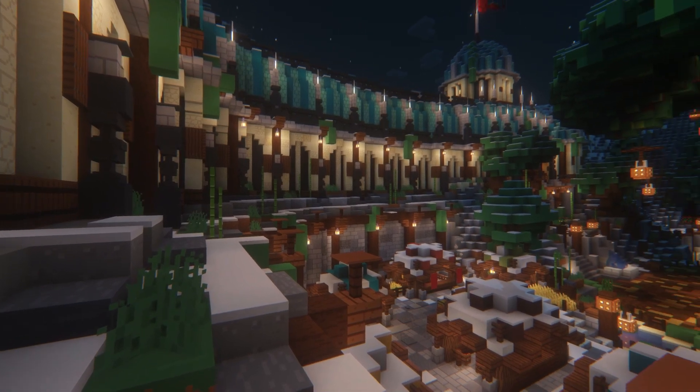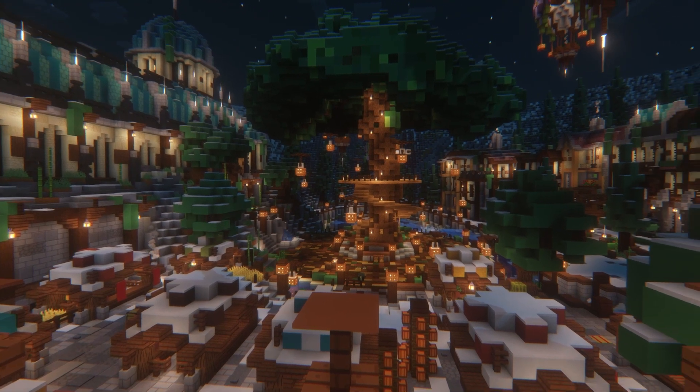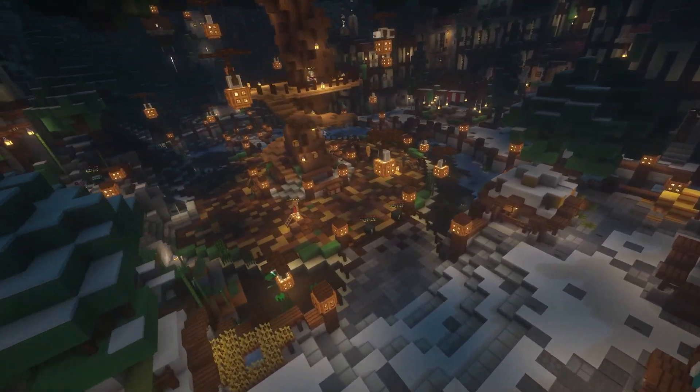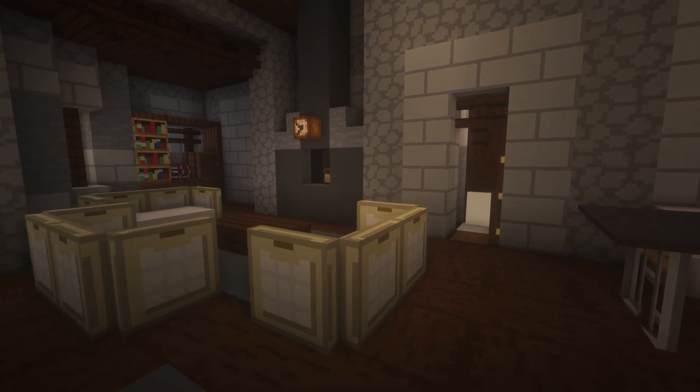When you first join the preset Lobby, there will be quite a few gameplay additions that can be found throughout the area. When you first load in, you'll be greeted by a large wintertime landscape complete with snow, trees, hot air balloons, and houses to visit, giving you plenty to explore.